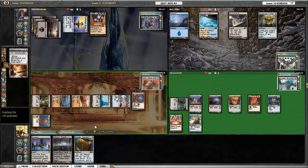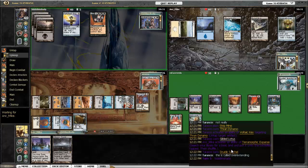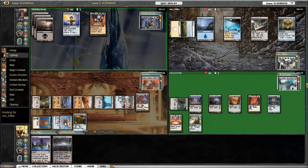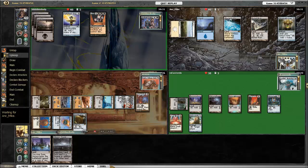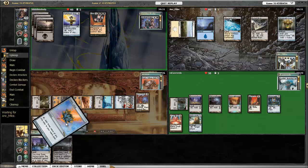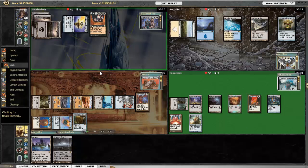I play Thran Dynamo, which is going to work with Bolt Bend Key. Untap, re-tap for Gilded Lotus, and then I play Druidic Satchel. Okay, so this is over-extending. What I really should have done was just used the Lotus mana to activate Temporal Aperture and put something into play. I really didn't need to do this much ramping — I've already got two big ramp cards. I admit it. I said it right there: it's over-extending, and it ends up kind of biting me in the butt.